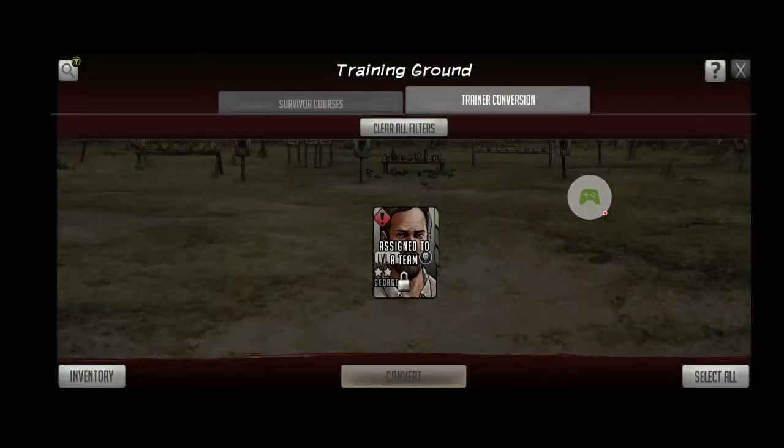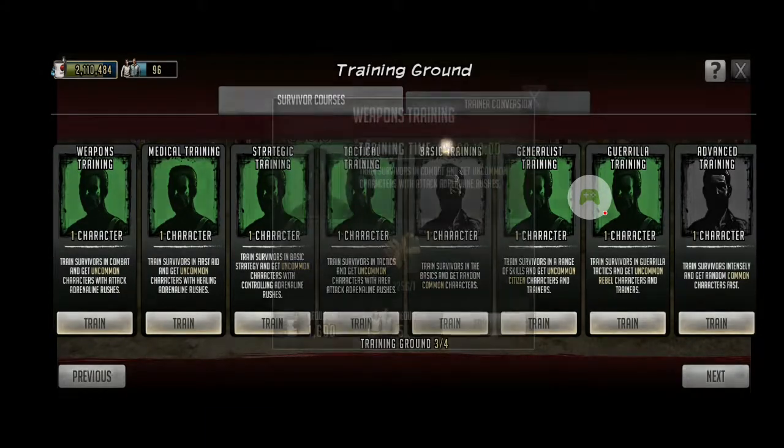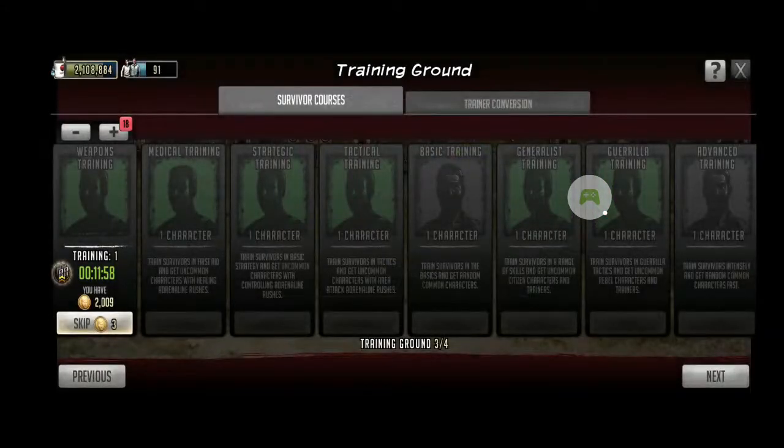So then you have Bow, which is two-stars. If you want more Bow, all you need to do is go ahead and train them. I can train 18 or 19 of them right now, so let me go ahead and train all 19.